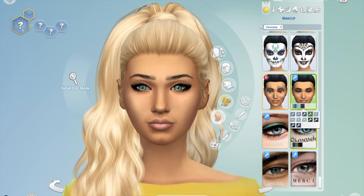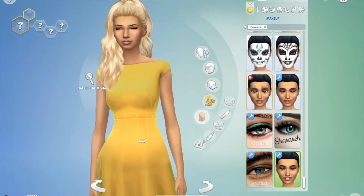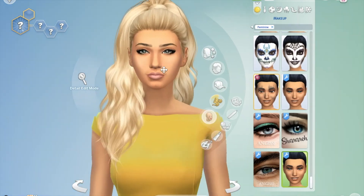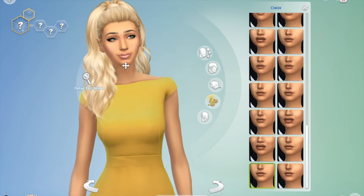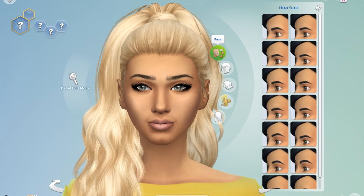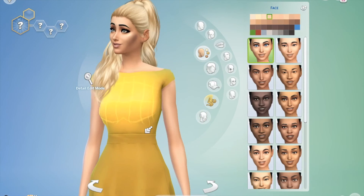My eyes are hazel so none of those. Let's try these - like a greenish. Yeah, we'll go with that. I don't know how I feel about her face. She doesn't look very happy. I don't know if that's just the Sim. Let me just pick a basic face. We're going to go with that.